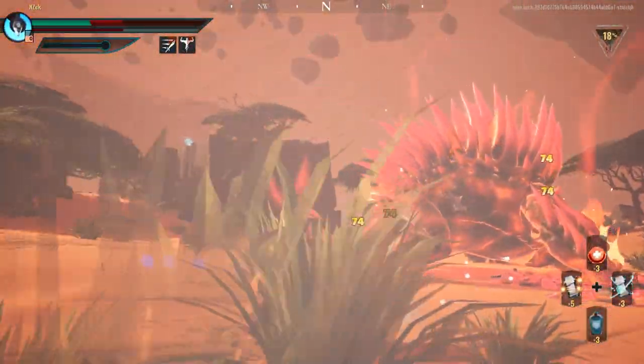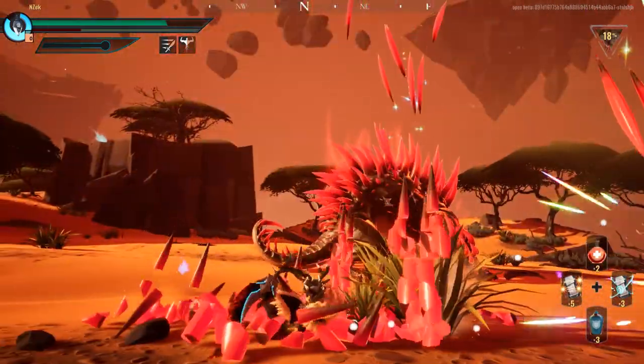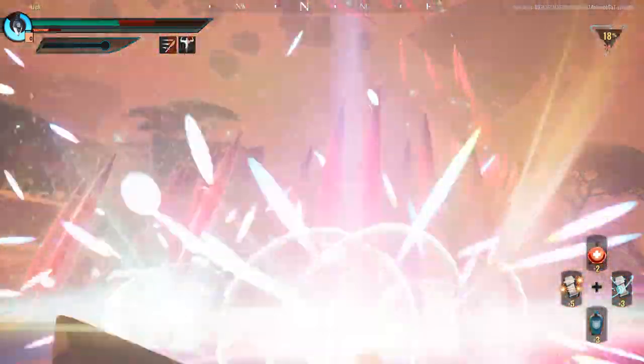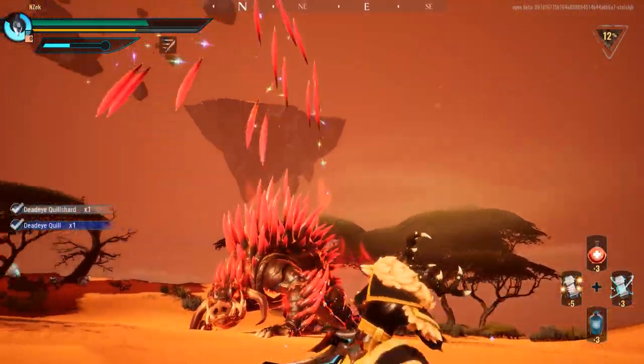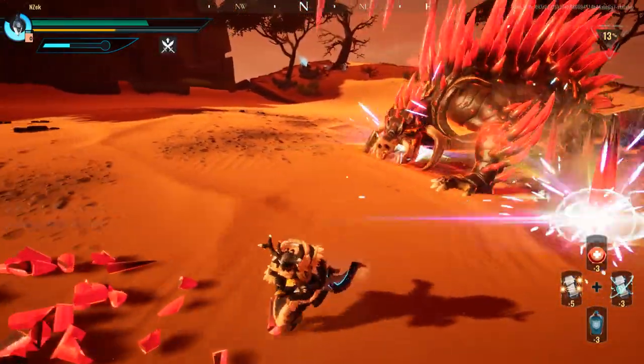In Heroic, Deadeye's quills will be able to inflict Shell Shock, slowing your movement speed, making dodges cost more Stamina, and partially blinding you. On top of this dangerous debuff, Deadeye will also have increased damage, so be careful not to get caught in the quills raining from above.